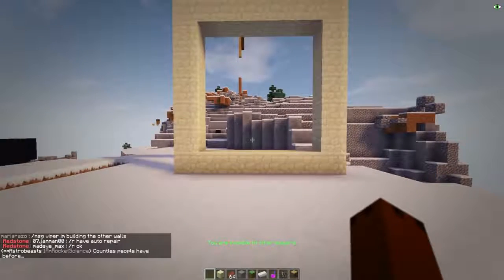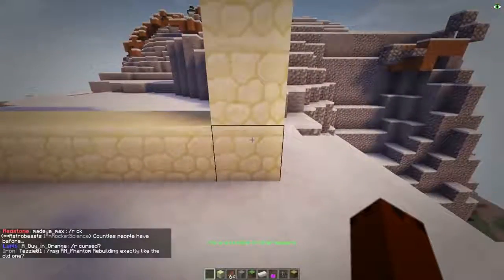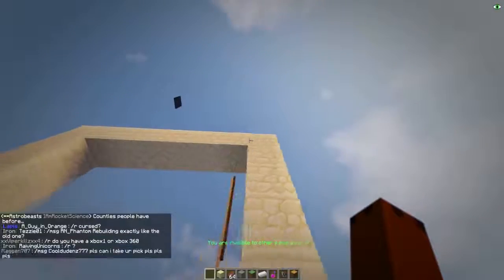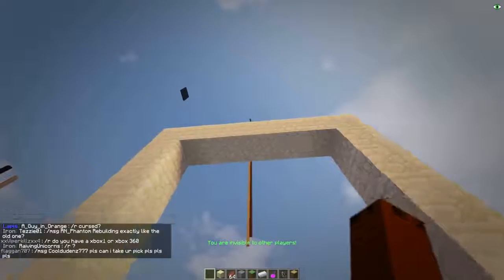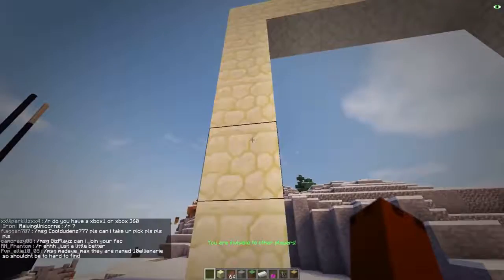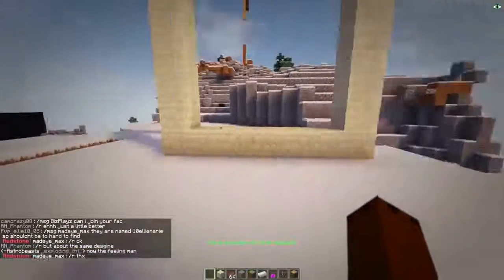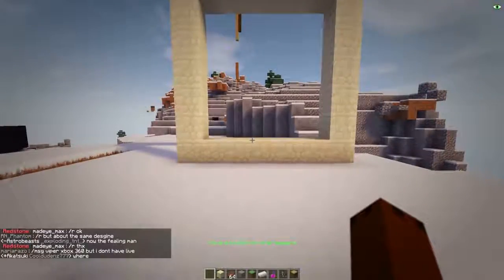To build this portal, what are you going to need? You're going to need about 24 or 25 sandstone blocks — I don't really care, it doesn't matter. It's only sandstone, but you're going to need that much sandstone.